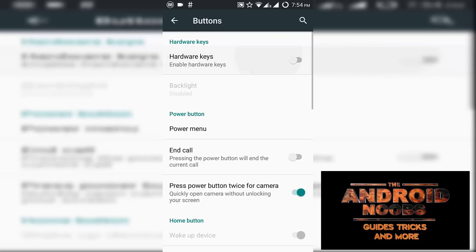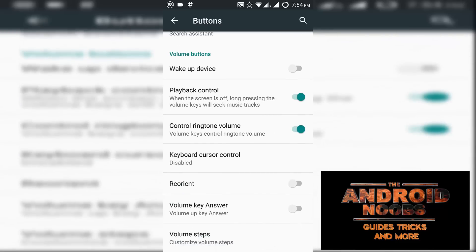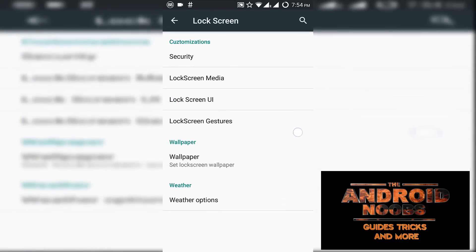There is no bug with disabling hardware buttons and enabling the navigation bar. You can disable the hardware buttons from the button section and configure the action taken by buttons using these options. There are a lot of features available.